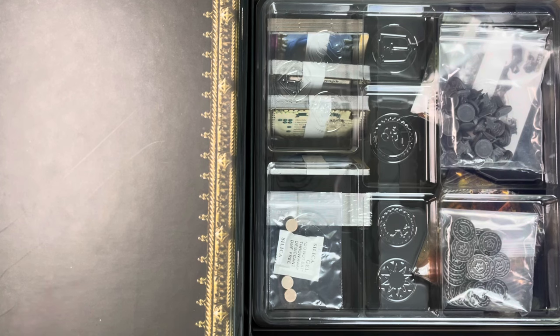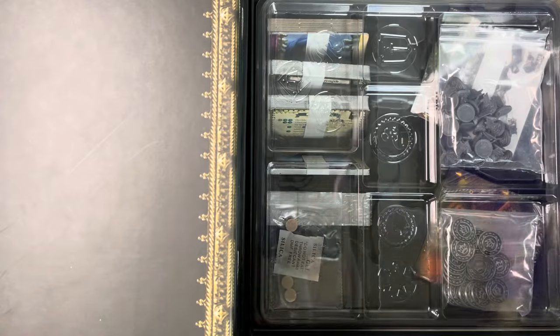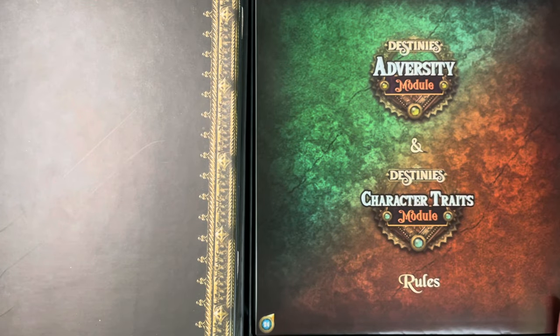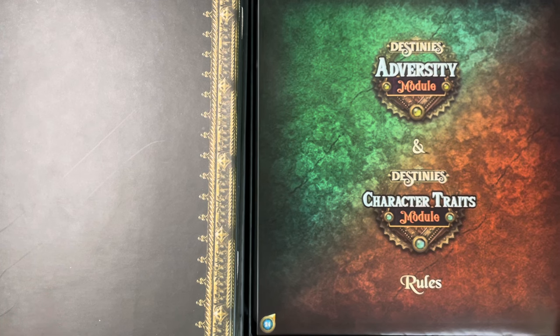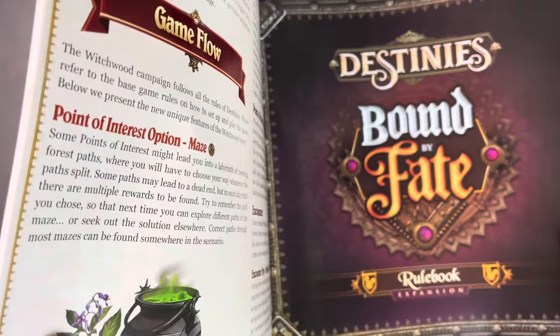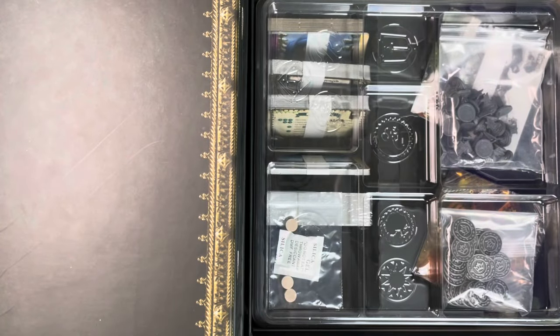They've got the modules — these are the two modules included: the Adversity module and the Character Traits module. These just add a little bit more variety. There's also Bound by Fate, which is the player versus player two-versus-two team mode. I actually don't have that expansion.